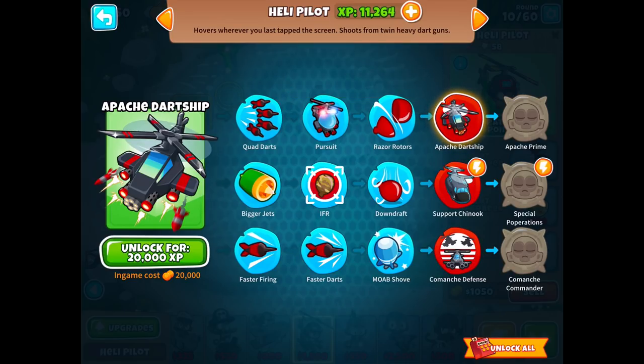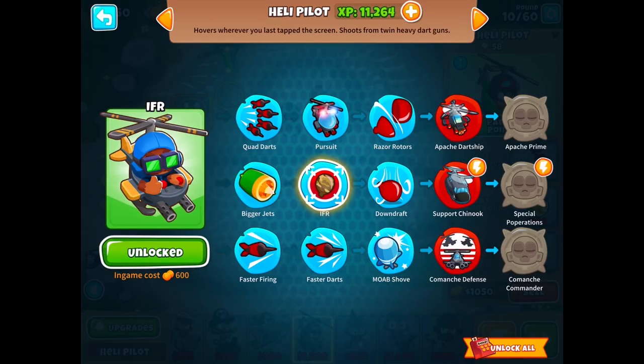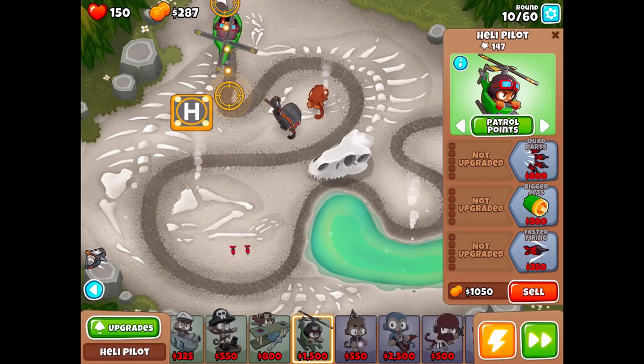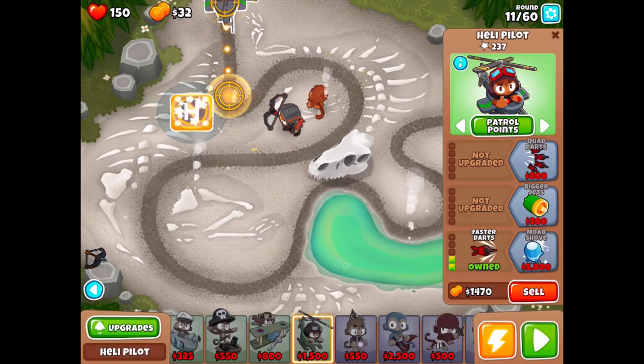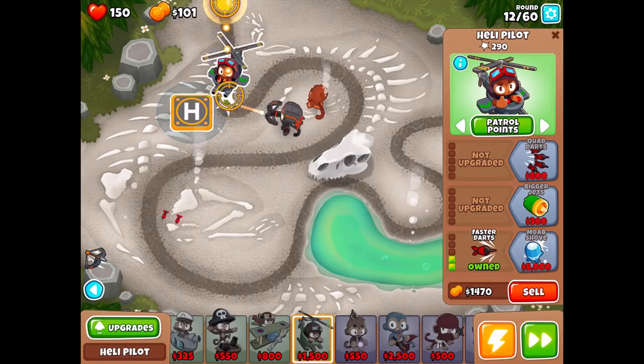We can see camo, actually. I love the Moab Shove — maybe this guy could be our dedicated anti-Moab unit and we use Pursuit for somebody else. We could do these two paths and these three. He'll move really quickly if we get the bigger jets, but I'll probably do faster firing to start. He's dedicated to taking these balloons out almost exclusively by himself. Pursuit would be nice but not necessary — the next Heli Pilot will definitely have Pursuit because it's just really good.